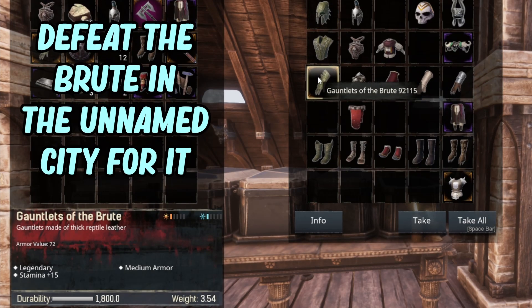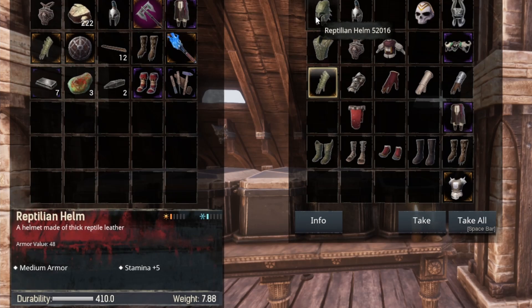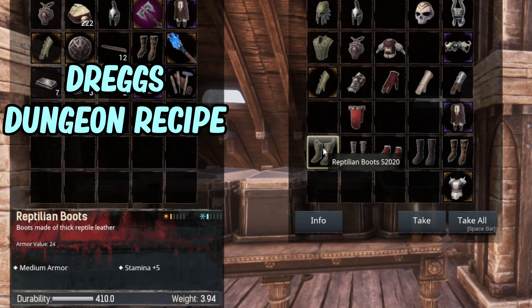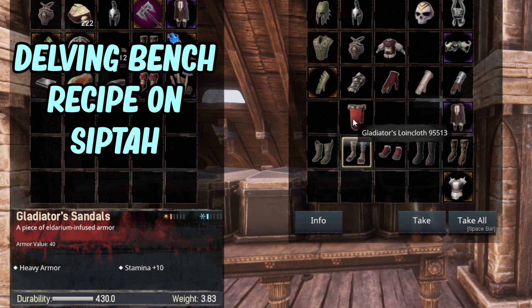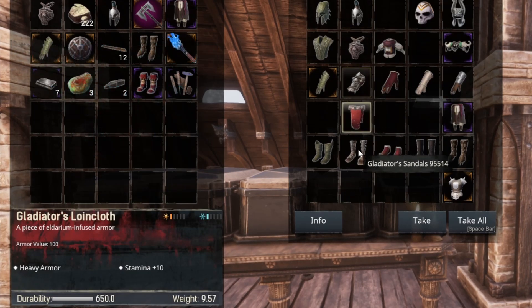Looking at my last box, we have some other bits and bobs including a legendary item — the Brute gauntlets — which give plus fifteen stamina, one of the highest I've found in a gauntlet. Then we look at the rest: this is just Reptilian armor so it doesn't have anything to do with stamina — I just put it together because it kind of matches. That armor is a plus five from the Dregs. You can also look at the Gladiator sandals, which I believe come from the Delving bench.